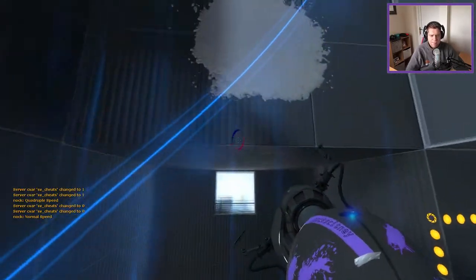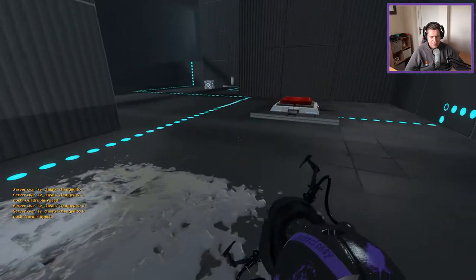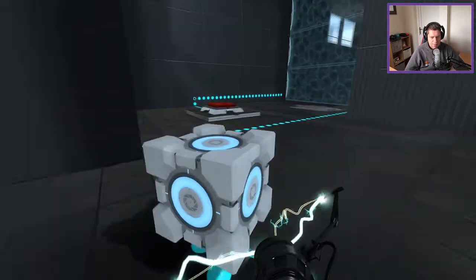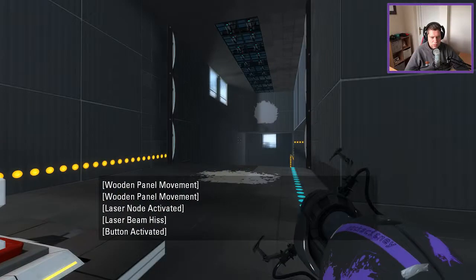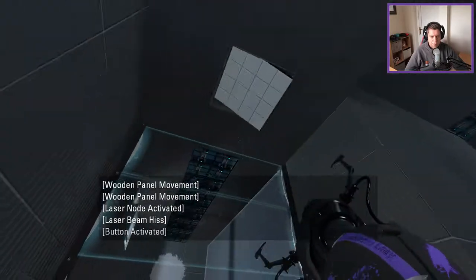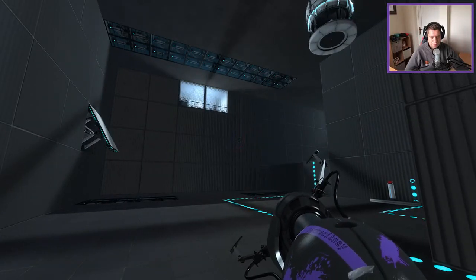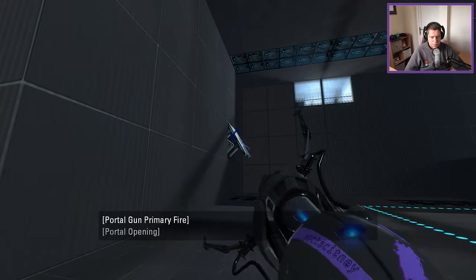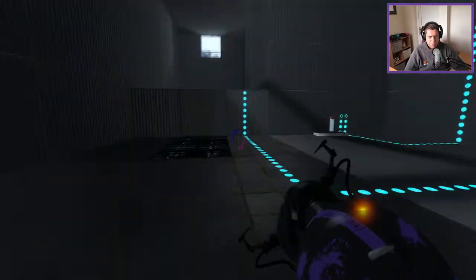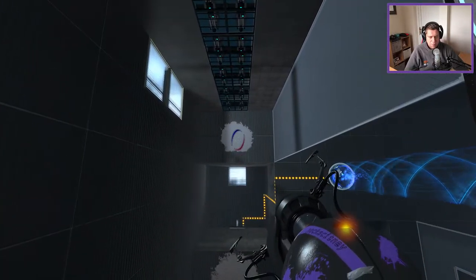Alright, get up here. Go across to here. I'm sure with the right spin things you could probably get across here. So what do we got over here? Cube. Turns off that to do it. Nice little touch. Nice little axis back. Do I have enough to... No, I do not. Maybe if I brought Speed Gel in here first. Perhaps.